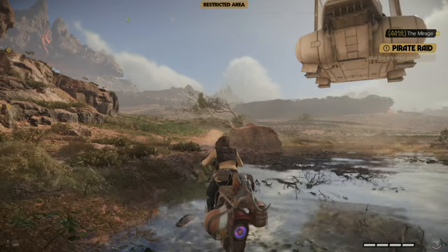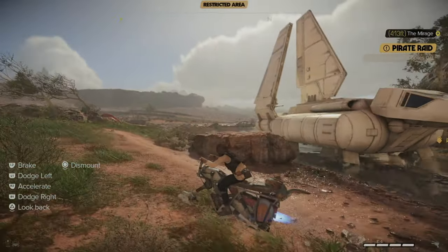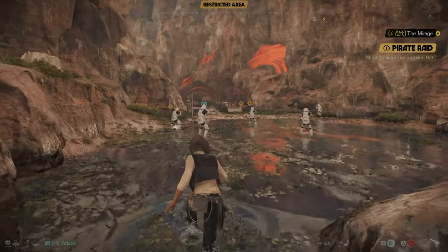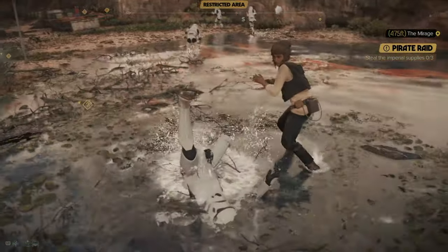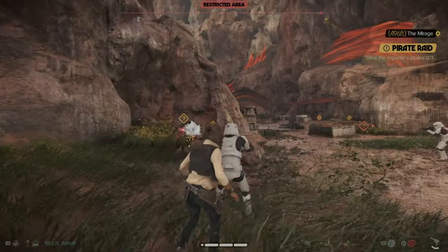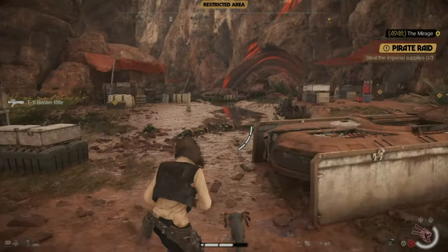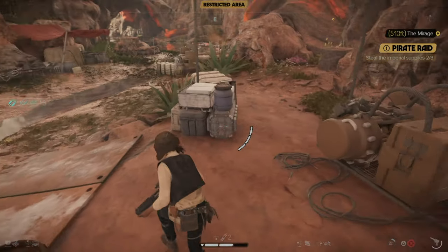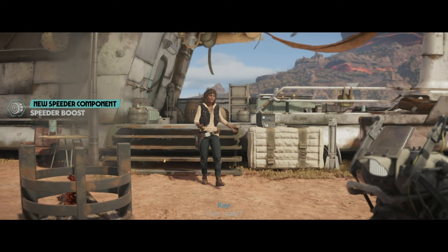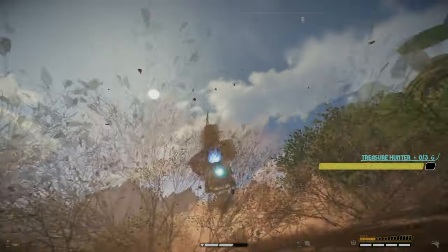On the way back I stumble into a skirmish between pirates and troopers — a pirate raid event to steal Imperial supplies. I sneak up, take them out from behind, and loot all three crates. I get a new speeder component: the speeder boost. Now I can continue with the main story and take the speeder out for a test drive, boosting off a sweet ramp.